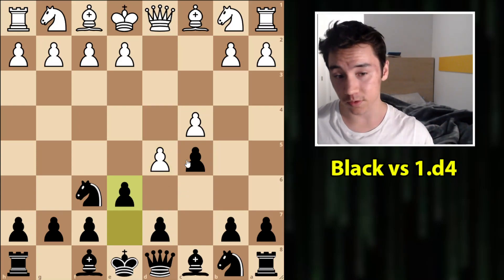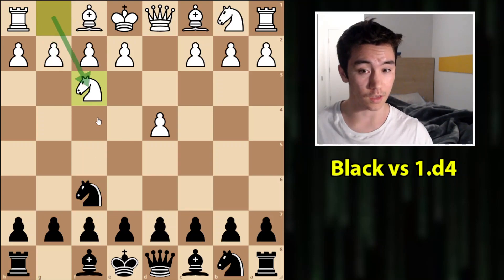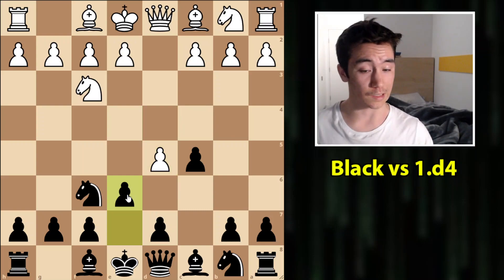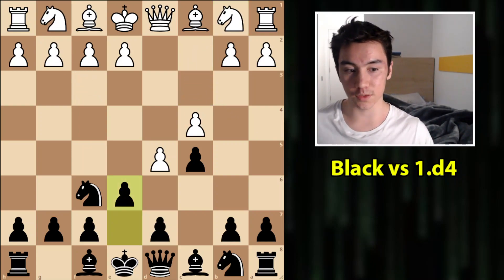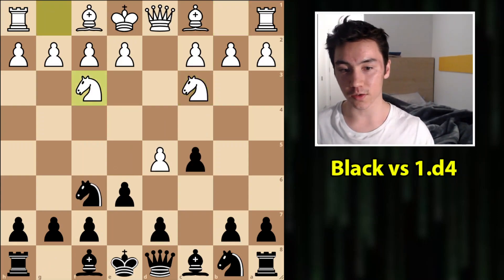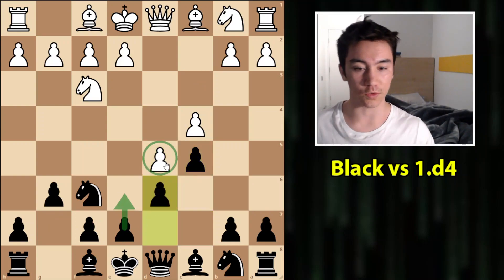Another quick one that comes to mind is the Benoni. Against d4 and c4 you can get the Modern Benoni, whereas with White playing Nf3 here and then after c5, d5 — this is more characteristic of what we'd call an Old Benoni, where White has not yet committed the c-pawn to c4. This leaves them open to meet e6 with Nc3, and Black is not getting the positions they want. Sure, you can study this, but ultimately when you play the Modern Benoni, it's a very different opening. One potential solution for the Modern Benoni player could be to play g6, and again after c4 then play c5, and after d5 you can eventually transpose into some sort of Benoni.